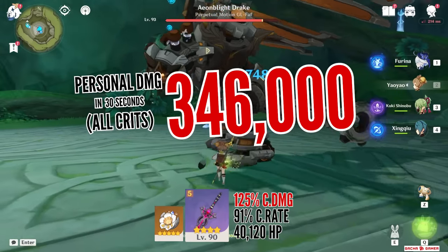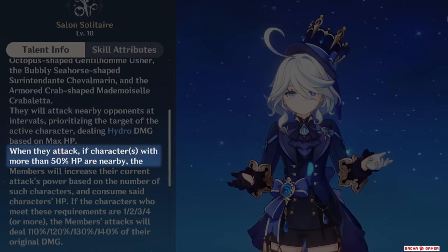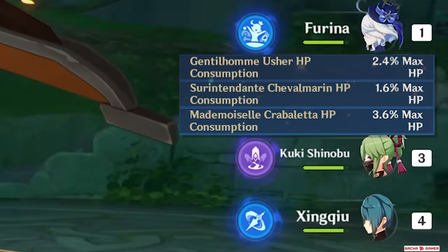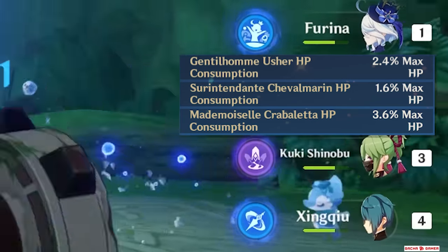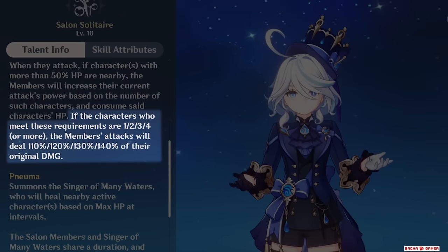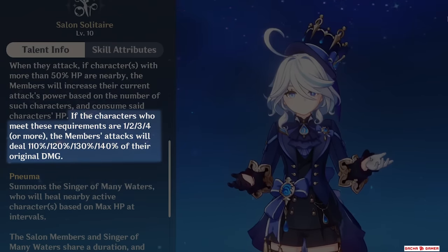These Salon members will stay on the battlefield for a whopping 30 seconds while the cooldown is 20 seconds, so it's super easy to maintain them forever as long as you refresh the skill. They also generate 1 Hydro Particle every 3 seconds – 10 particles total for the whole duration. If you just let them do their own thing for 30 seconds, overall damage is about 346,000, which is already pretty good with no buffs. As long as any teammate has HP above 50%, when these creatures attack, each of them drains your team's health, and the damage increases by up to 40% depending on how many characters got drained – usually 40% if you time rotations correctly.